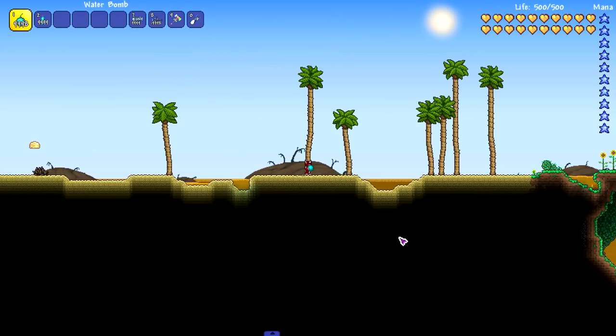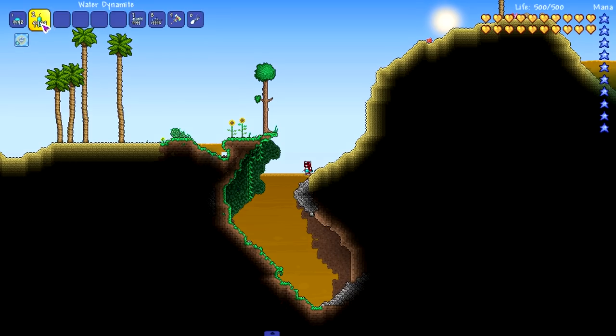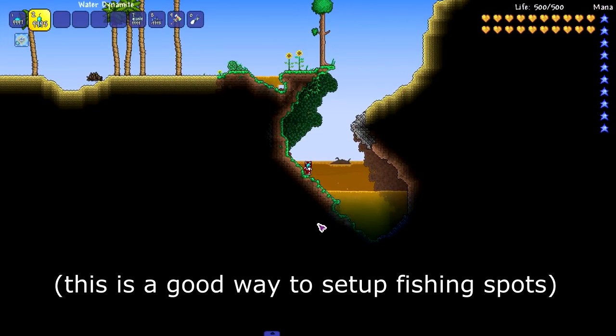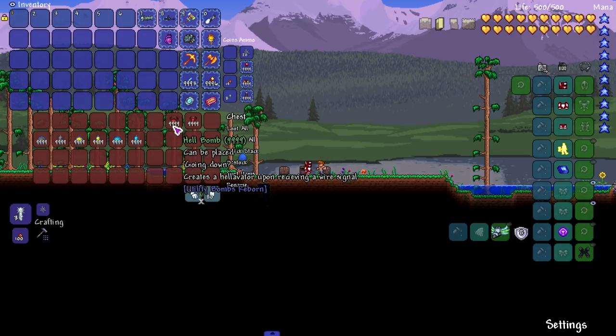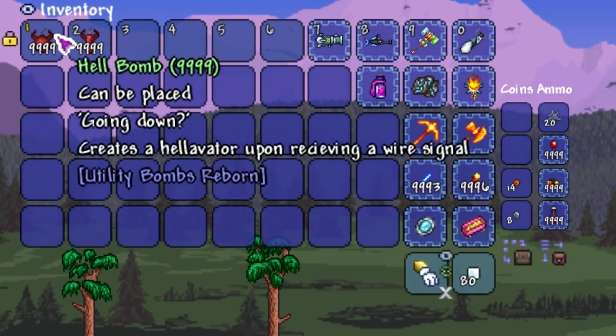Now let's say you need to fill water back in — we've got water dynamite and water bombs for that. Let's toss a couple down here and see how much water they put back. Not too bad. If you ever need to fill water up for some reason — maybe you're doing a mermaid playthrough — this is a good way to do it.